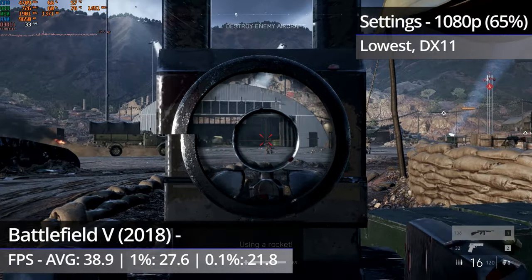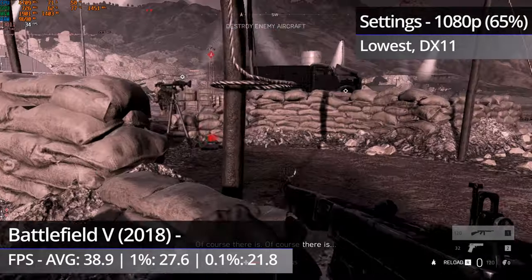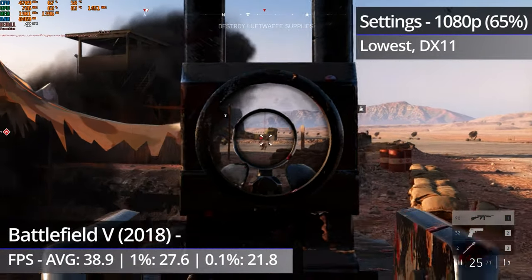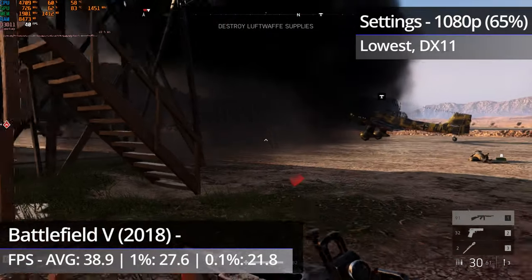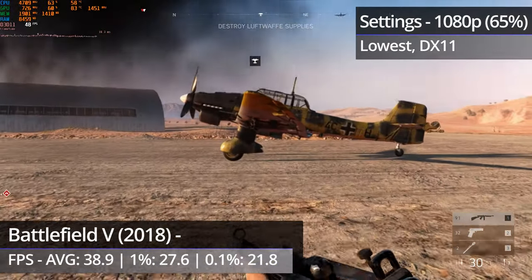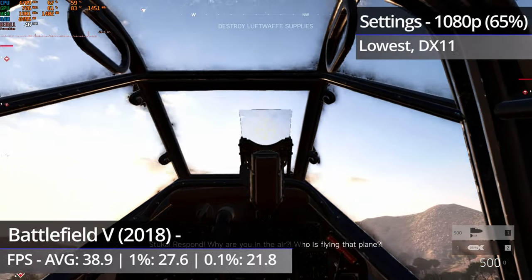The driver really had no idea what to do with Battlefield 5, which you can see from how low the GPU usage is. Despite that, the game was actually still quite playable using the lowest settings at 1080p with a 65% resolution scale. Frame times were constantly jumping up and down, but the dips and spikes were pretty much all to the same extent — so while not smooth, it was at least consistent. Temperature only hit around the low 80s, as the lower GPU usage worked in our favour.